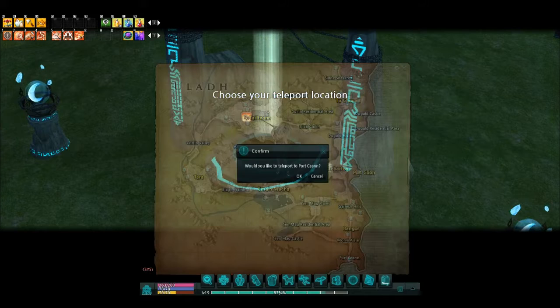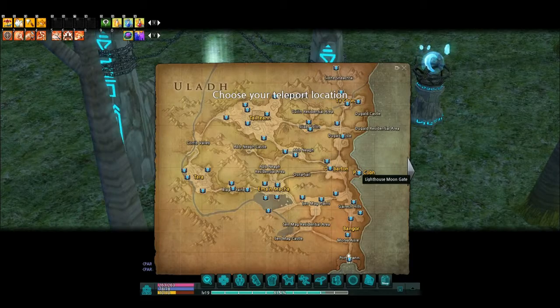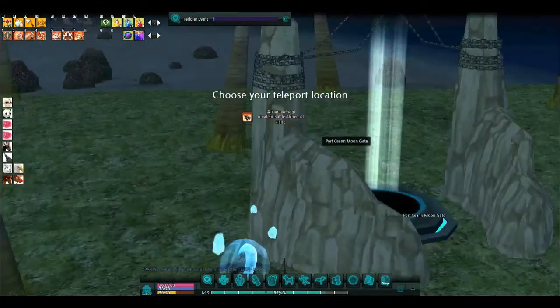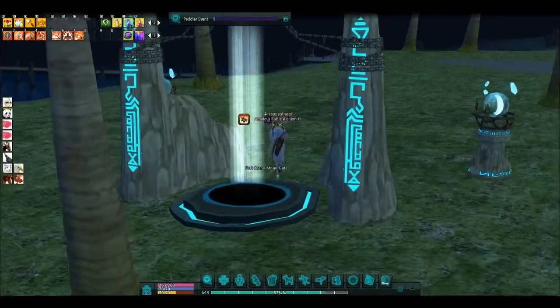Let me show you what this peddler event actually is. First thing, you go to either port scene, which you've just seen me do. And if he's not here, he's going to be at port cob. Let's see if he's at port scene — I'm actually not sure which one he would be at. When he's here, he's usually around this area.